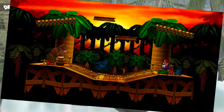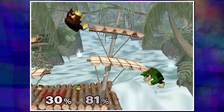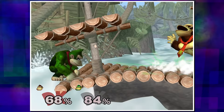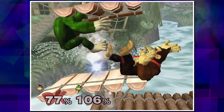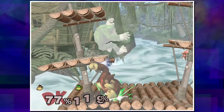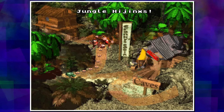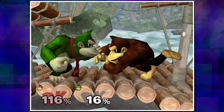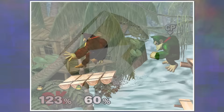Kongo Jungle in Melee, spelled with a K — later renamed Congo Falls in Ultimate — takes place on the edge of a waterfall with platforms built on rocks jutting out the side. Despite sharing the name with Donkey Kong Country's first world, this stage isn't pulled from any specific part of those games, though certain elements are. The log platform secured with rope is a general design used throughout the Country games, and Donkey Kong's treehouse appears in the background. Klaptrap enemies occasionally fall over the edge of the waterfall and can deal massive damage. The bottom also has a barrel cannon that moves back and forth and can blast players in the direction of the arrow.